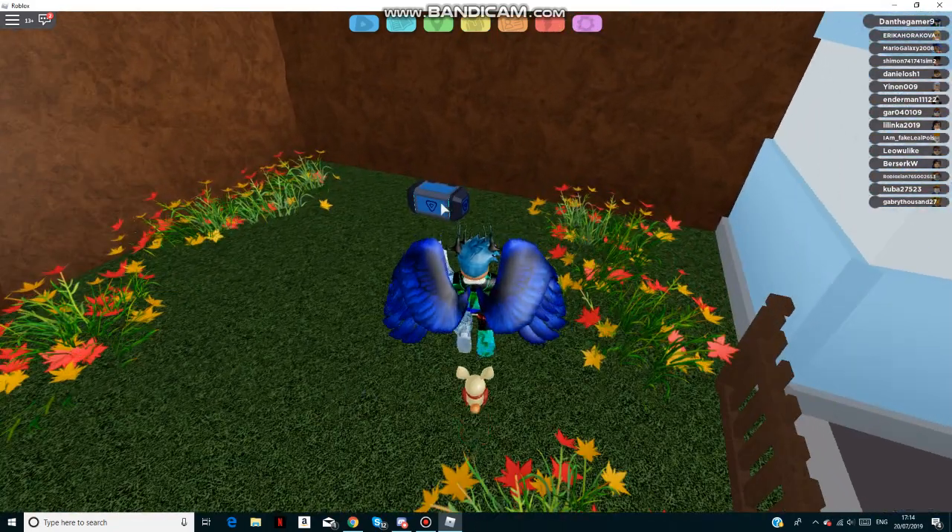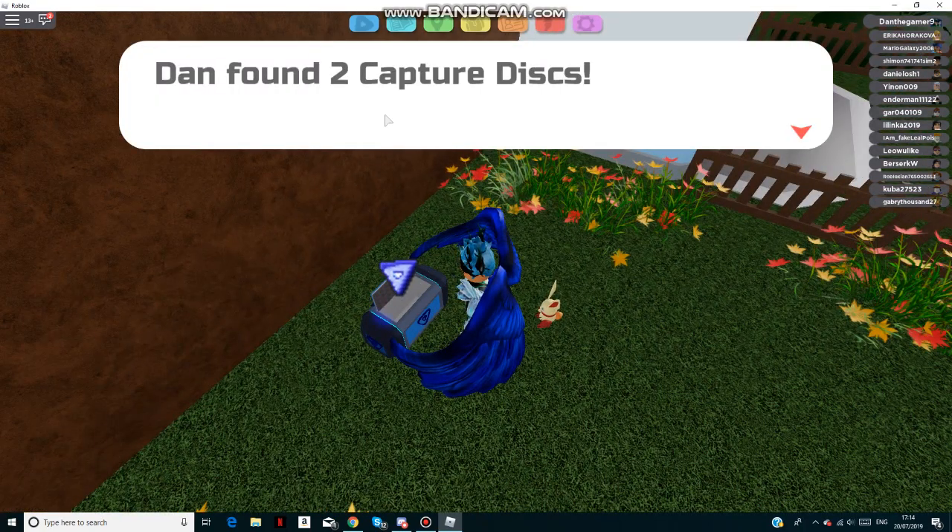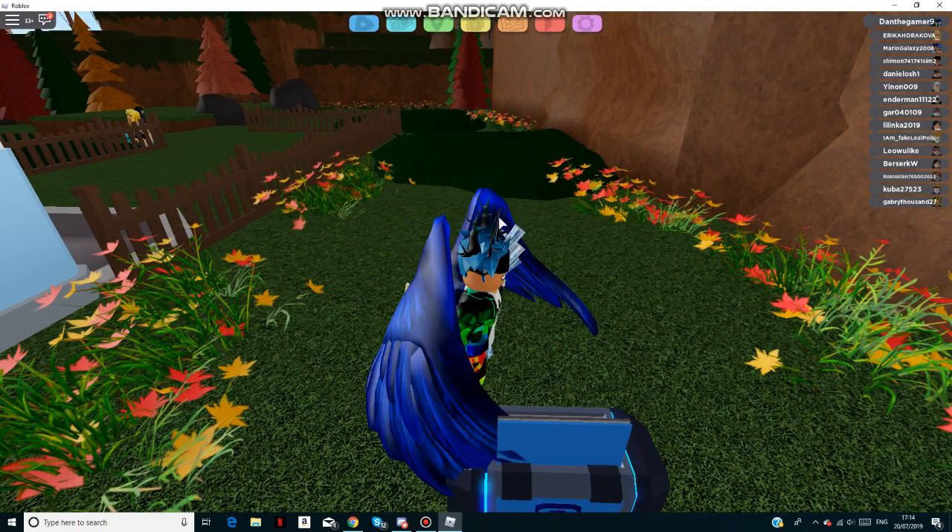You go through these two patches of grass and as you see here we've got this crate, which you open. That gave us two capture discs, which is quite nice, and it gives you some more items.